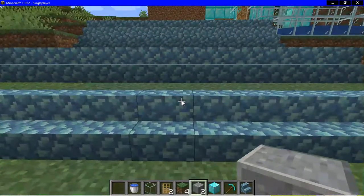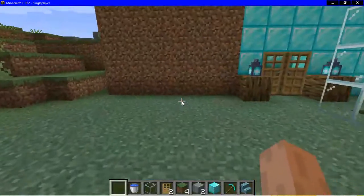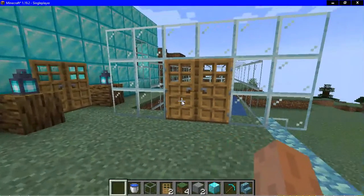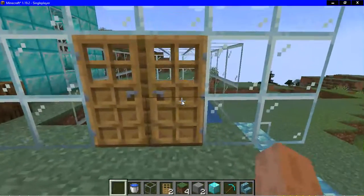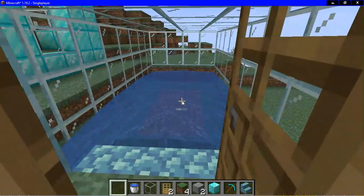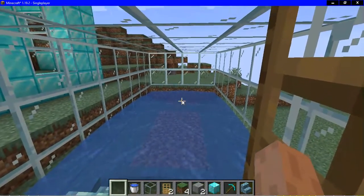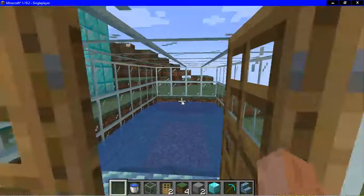At the entrance we have these stairs and then as we go we see a pool. I'm gonna show how this pool works. So we go down like that and then there are little waters there.